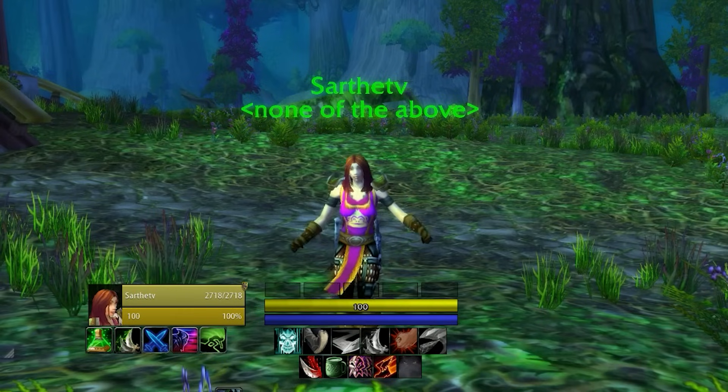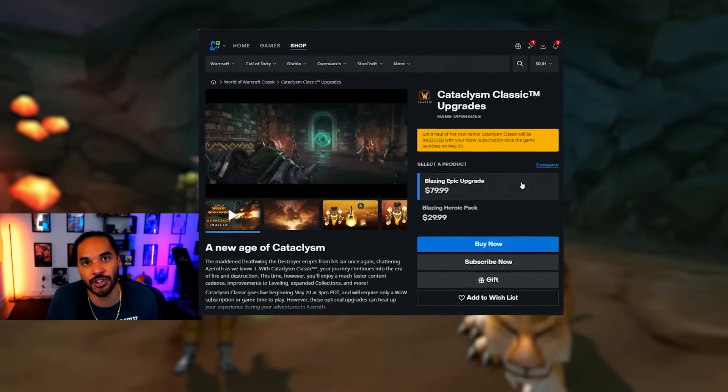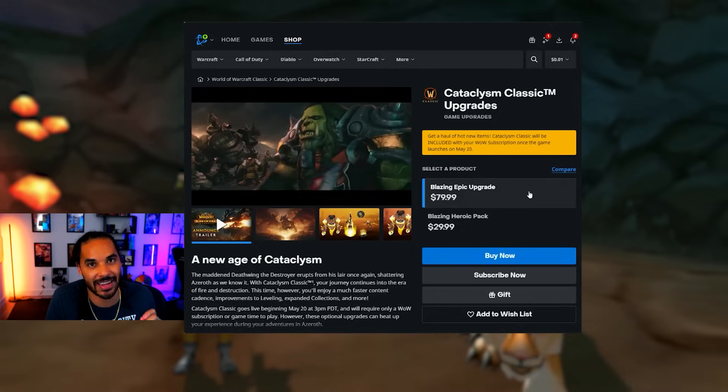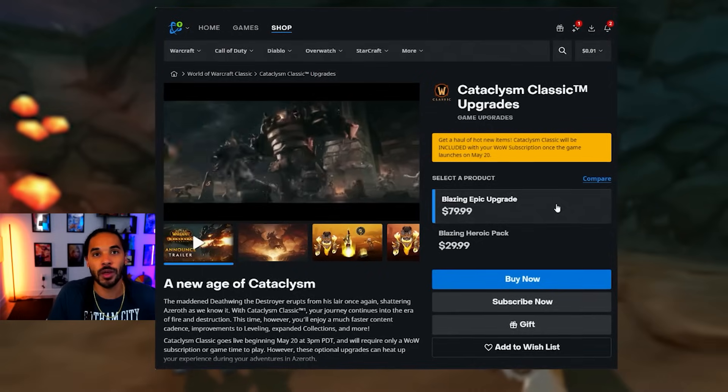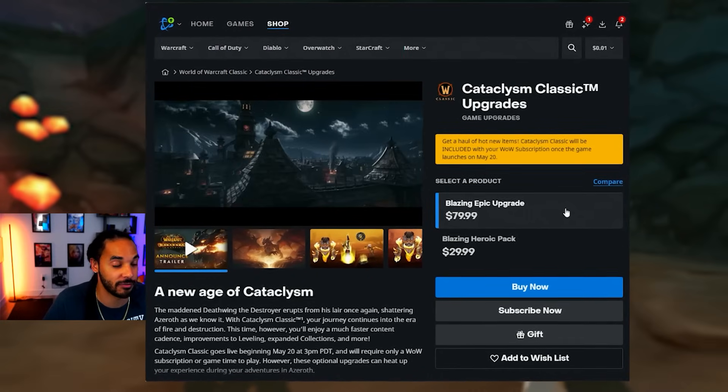That should cover everything you need to know about Ranged Hunter in Season of Discovery Phase 3. If you have any questions, come by the Twitch channel. I will be doing a giveaway on this video and pretty much every video coming up soon. For this first video, I will be giving away the Blazing Epic Edition of Cataclysm or its equivalency in free game time. Just let me know what your favorite class is in Season of Discovery in the comments, and make sure you're subscribed to the channel.